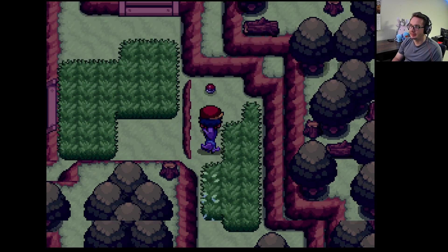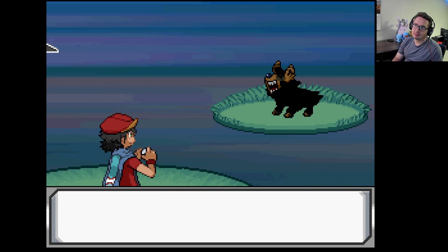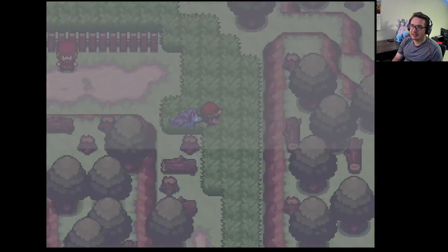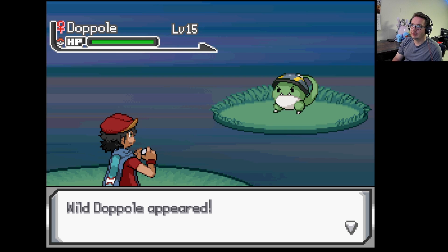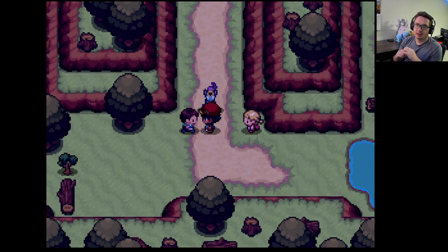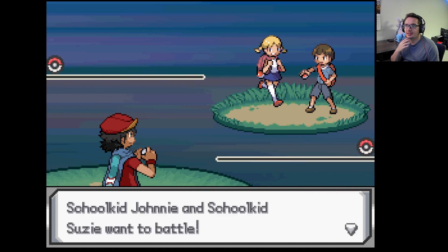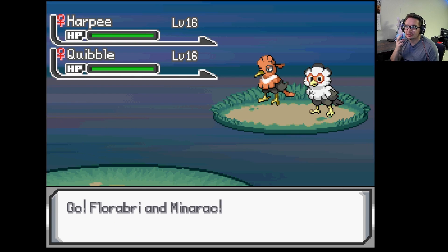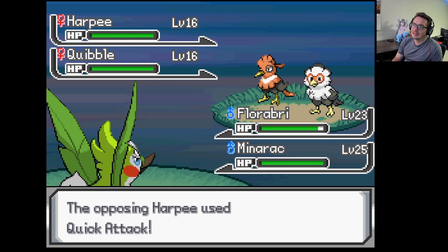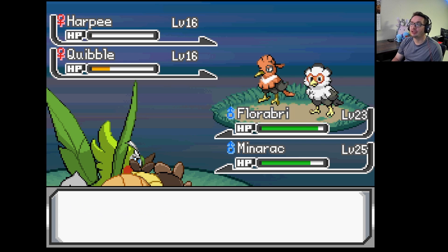Dude, it's gotta be between Potter or Cuppy. Do I want the water dog or do I want the tea kettle fish? Because I think either way they're gonna evolve into something crazy. That one has an ultra ball hat — that's cool. Cuppy's gonna evolve into either a water-fire type or water-steel. And then the water dog — I feel like maybe water-fighting because the superhero kid had him, or I could even see water-electric to be completely honest.